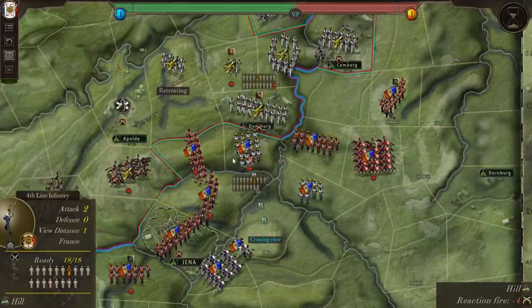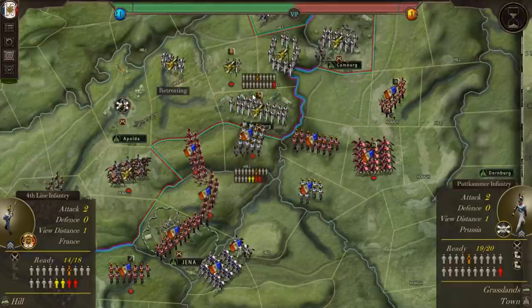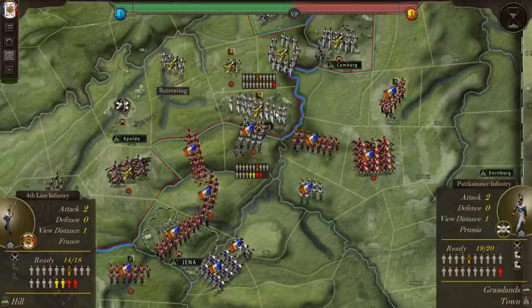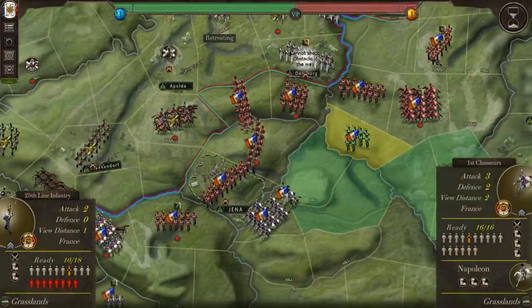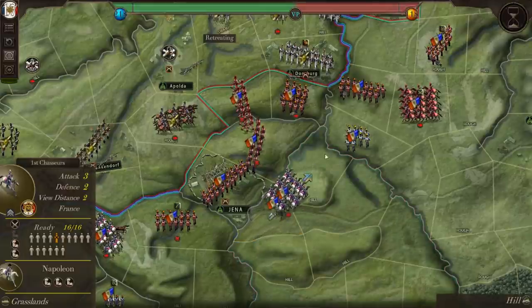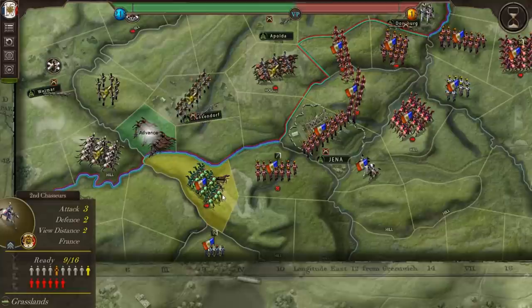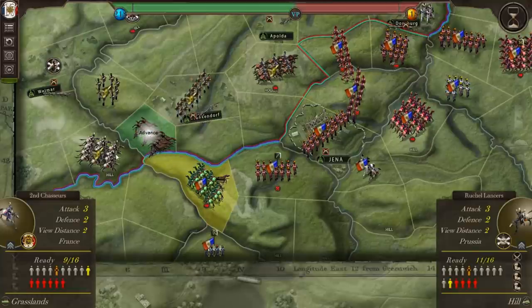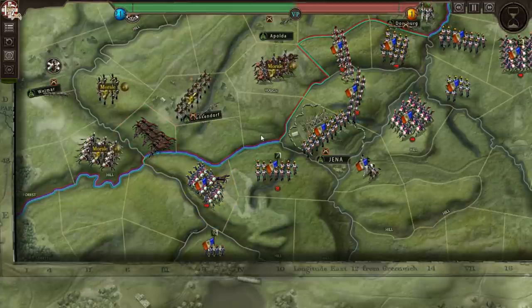That's a lot worse than I thought. We'll charge in our assault column — it said we'd do more damage that way than if we volleyed them. And we did. Artillery already moved. We'll sit back and end the turn — see what happens next.